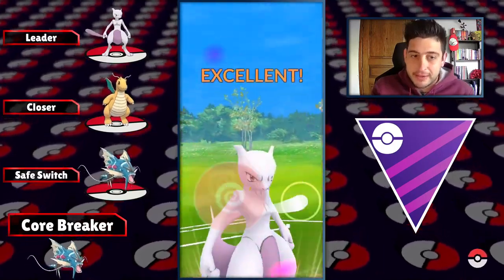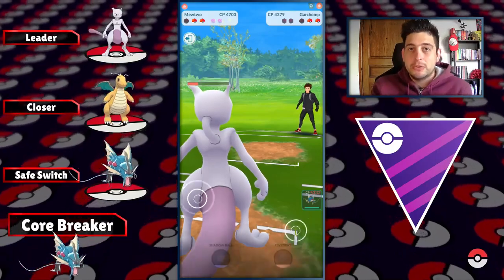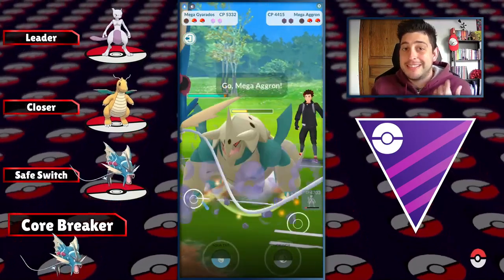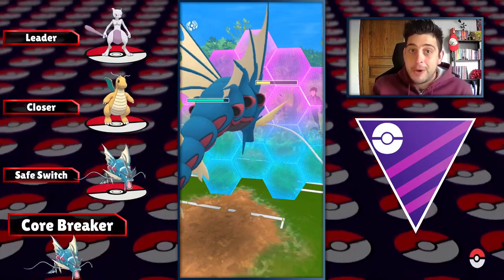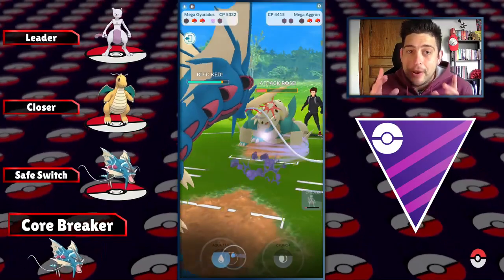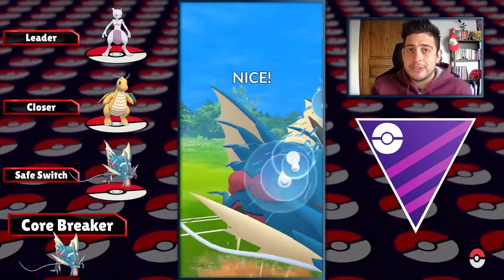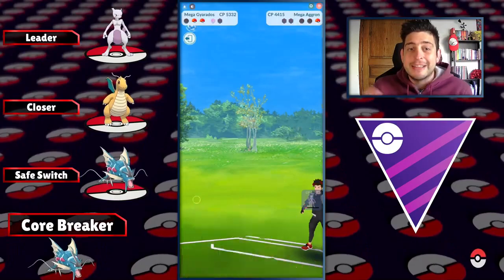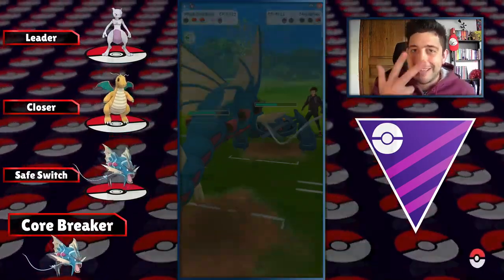As a core breaker we have another Mega Gyarados because its typing is pretty good against Mewtwo — obviously the Dark typing — and you get Dragon Breath against Dragonite which is super effective. However, a Superpower can still destroy it, or a Thunderbolt or Focus Blast from Mewtwo can still do a lot of damage on that Mega Gyarados. You still have the mirror match to consider, so having Dragon Breath on your Mega Gyarados now has a much better understanding. That's all for this team.